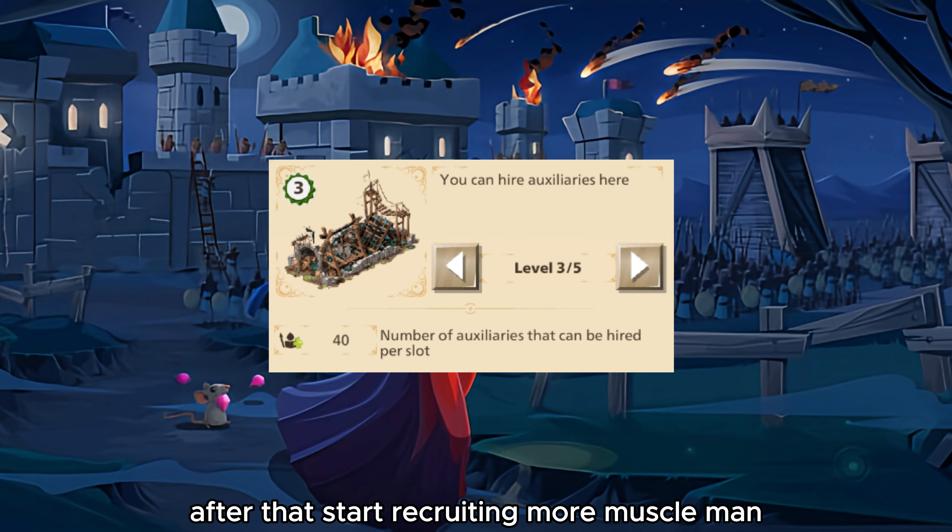After that, start recruiting more muscle men until you reach the maximum average of Barrimand units in your camp. Then send ranged horrors and Barrimand attack tools from one of your other castles, and let's move to the attack setup.